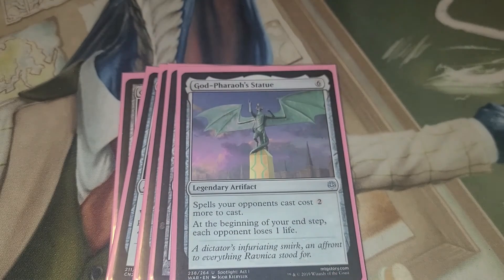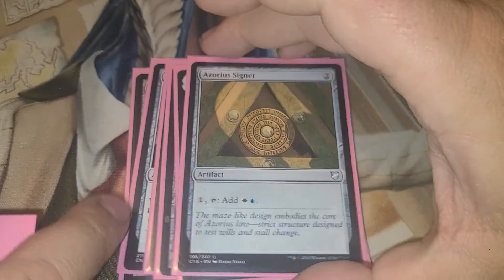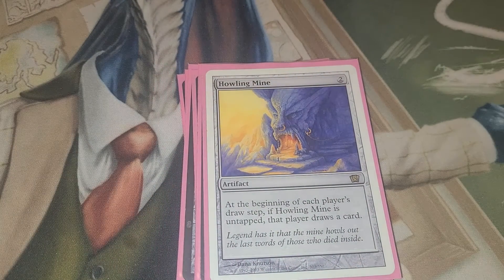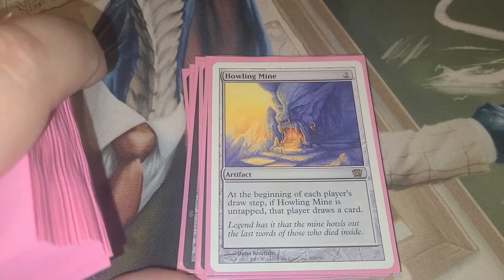God-Pharaoh's Statue — spells your opponents cast cost two more to cast, and at the beginning of each of your end steps, each opponent loses one life. Azorius Signet, because we've got to get our colors. Howling Mine — each player draws an additional card, as long as Howling Mine is untapped. And it's almost always going to be untapped.